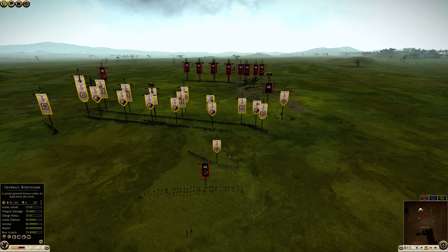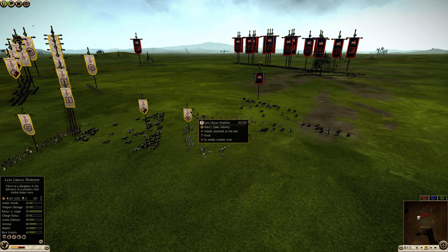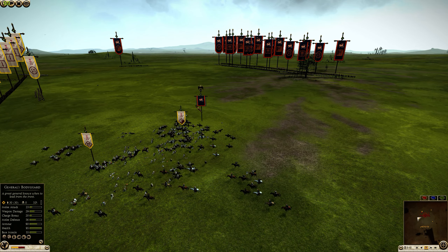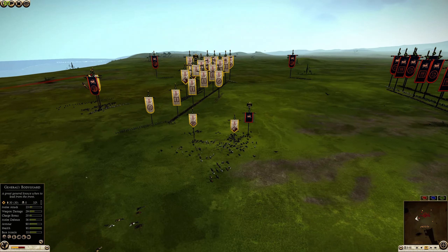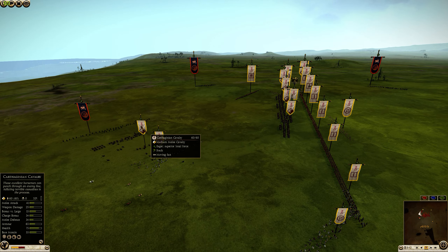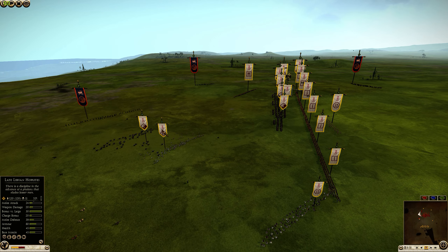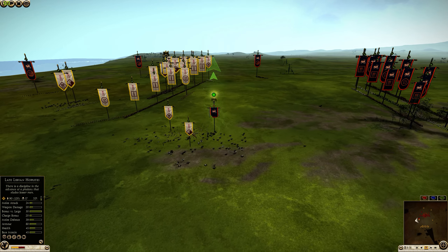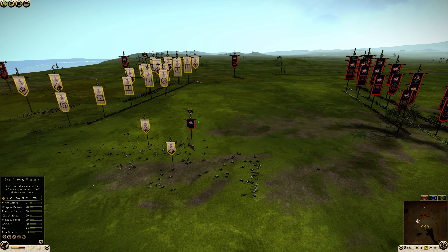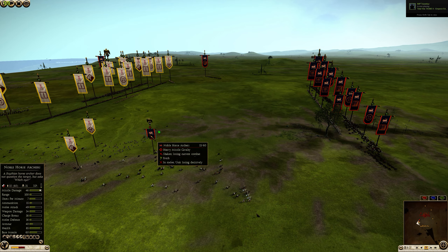Trolli cannot protect all of his angles, but Danko is giving a charge to the Late Libyan Hoplites. Danko is turning around, which is allowing Trolliboli to get into the Noble Horse Archers with his General. This is GG time. Trolli gets his Carthaginian Cavalry almost into the Step Horse Archers, and the Late Libyan Hoplites killed a lot of Horse Archers.